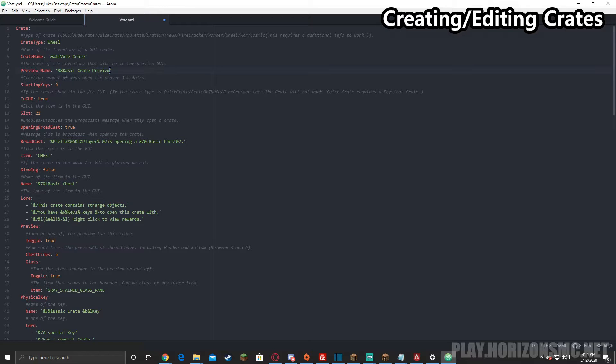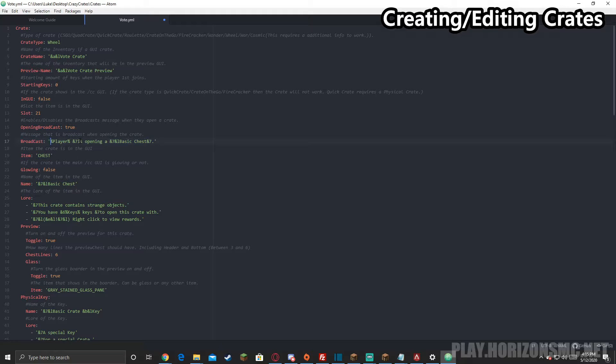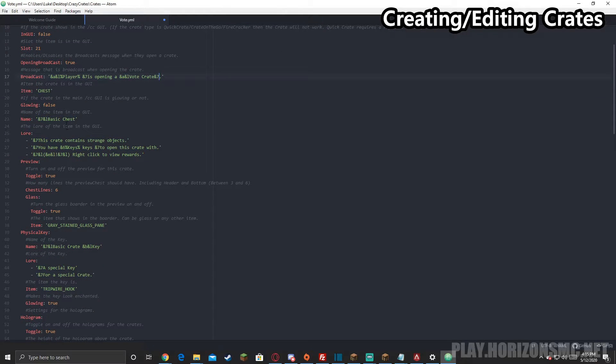The preview name is what will show up in the rewards GUI — I'm going to put this as green and bolded 'vote crate preview'. This is the amount of keys that a player will start with; I'm going to leave that as zero. Do we want our crate to be in the GUI? I'm going to make this false for now. Do we want a broadcast when a player opens a crate? I'm going to leave that as true and change it to green and bolded. To put a player name in chat, that's just percent sign player percent sign. This is the item that the crate would be in the GUI — I'm going to leave it as chest.